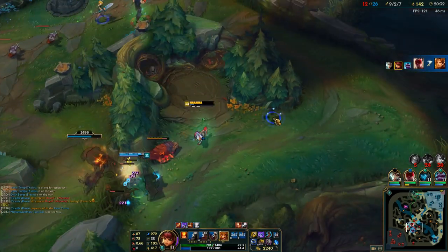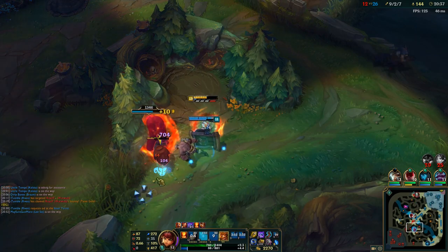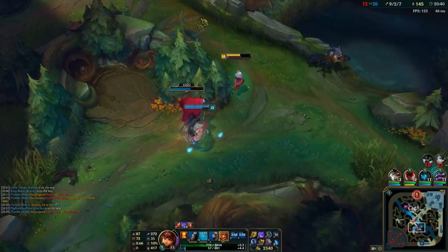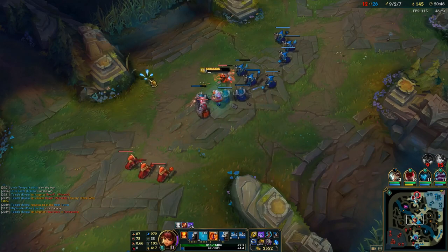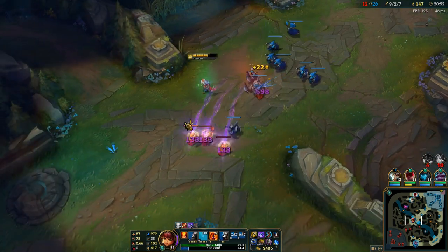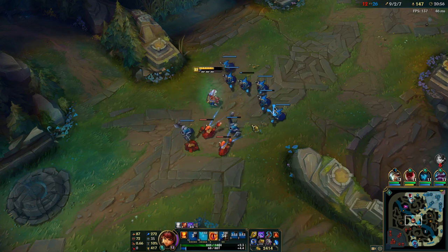Even though we've made a couple of mistakes this game, we can still snowball the game so heavily. We were able to keep Warwick coming mid all the time with several failed ganks — he got nothing from mid. If you add up all the time he spent mid, it's just wasted. It wasted a couple of minutes of his time where he could have been farming or headed bot. All in all, I think it was a pretty good laning phase.